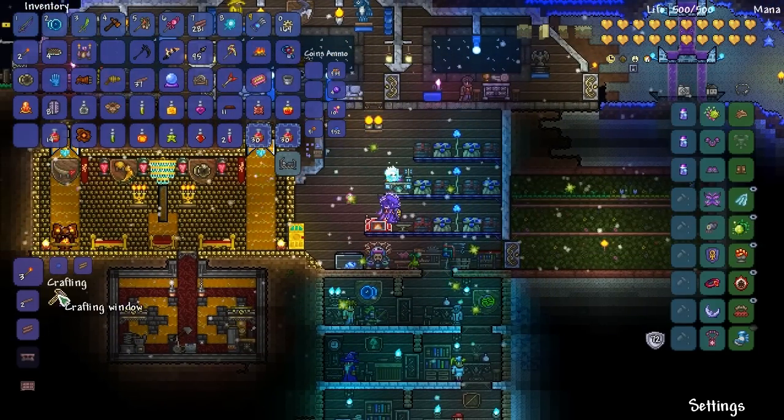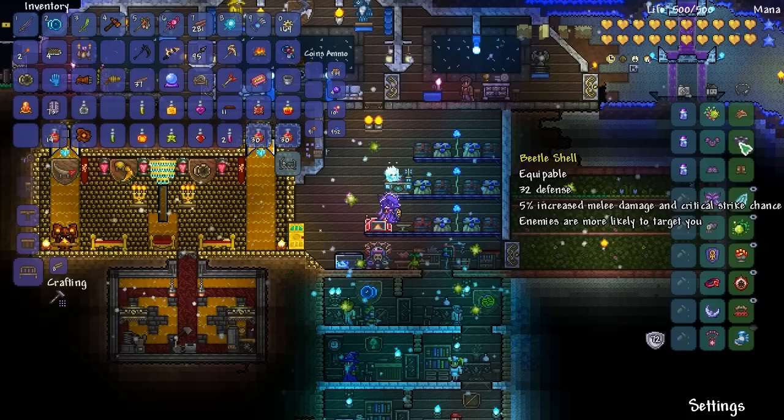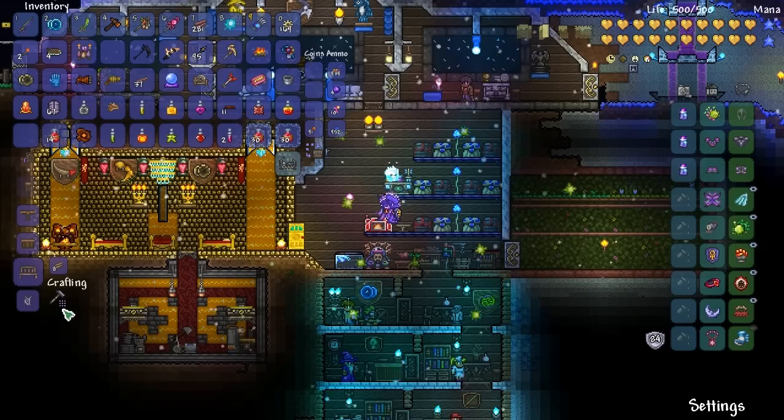I can always make the scale mail because I do have an extra turtle shell. We're going to make the beetle shell - boom - and with the beetle leggings just watch our defense slowly spike up.